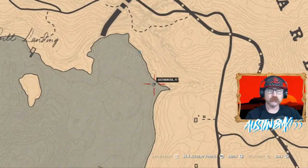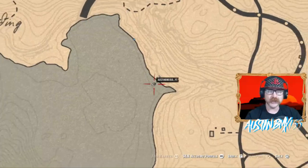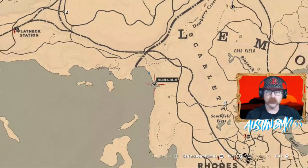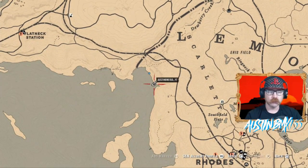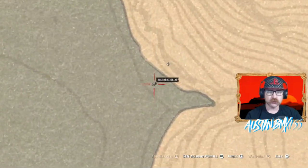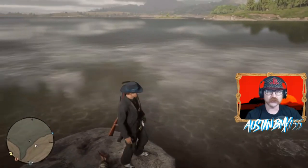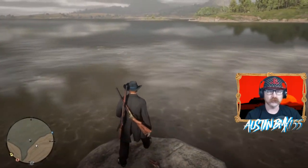If we take a look at the map, you can see where we are. This is one of my favorite spots to fish for quite a lot of different kinds of fish. We're just north of Rhodes, on the edge of Flat Iron Lake in this little inlet right here. There's a rock right here that we're standing on. If you sit on this rock, we actually caught almost all the fish in our satchel right here except for the salmon — I think I have those from earlier in the day.